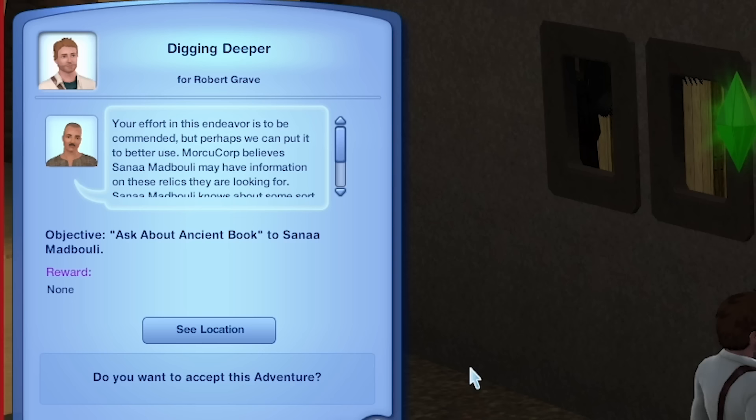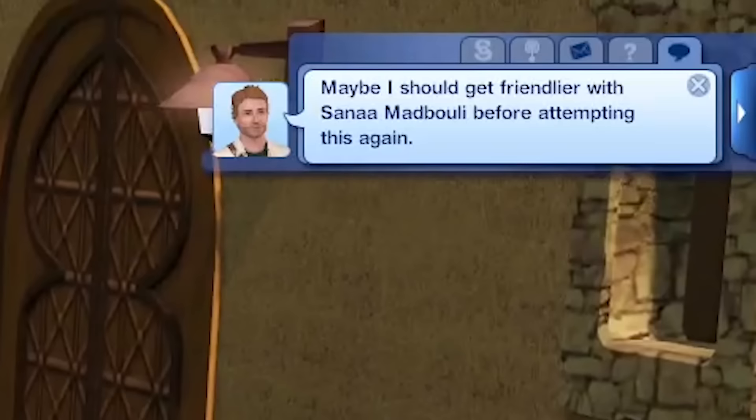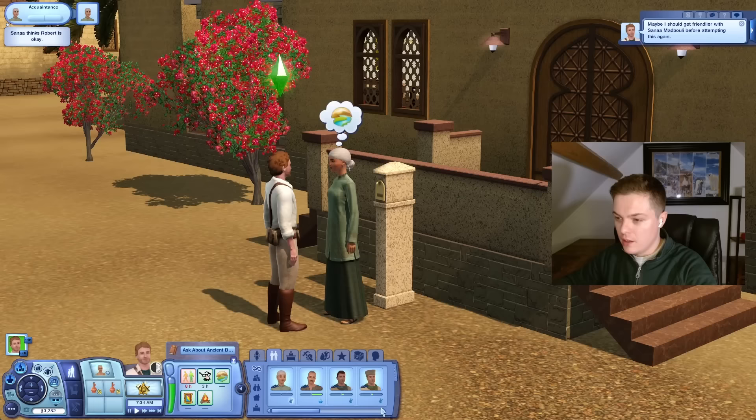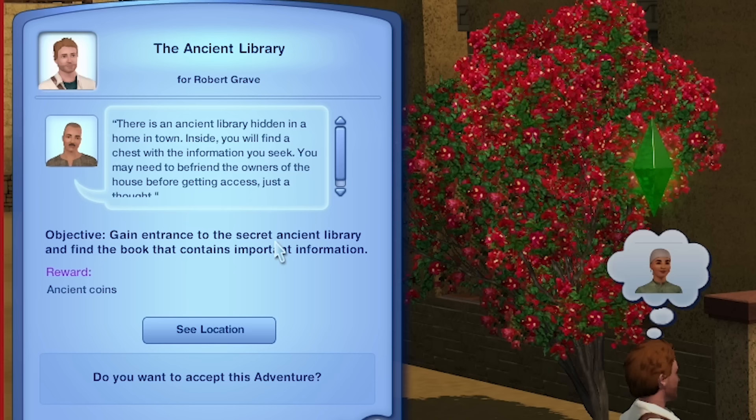I won't start speaking until after the music plays so you don't have to hear it. Nice and quiet. Your effort in this endeavor is to be commended, but perhaps we can put it to better use. MorkiCorp believes Sana Madbouli may have information on the relics they are looking for — she knows about some sort of old book that may contain precious information. Go get this information. Maybe I should get friendlier with Sana before attempting this, but we don't have time. We're best friends now. Ask about ancient book.